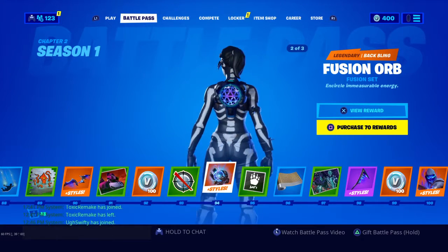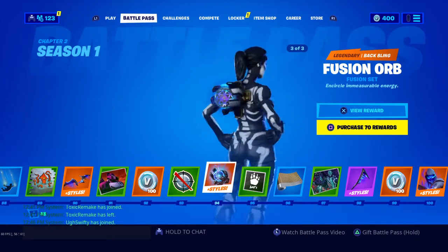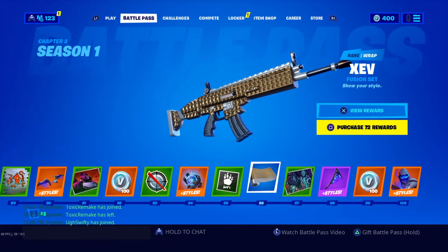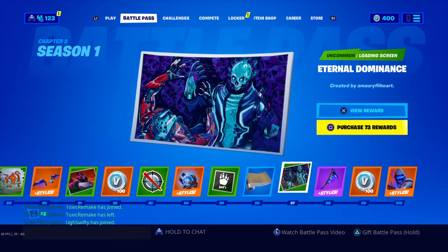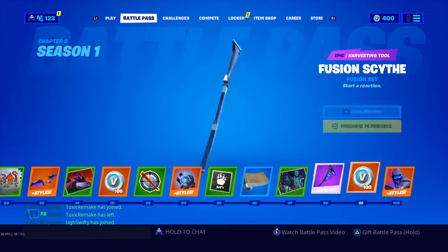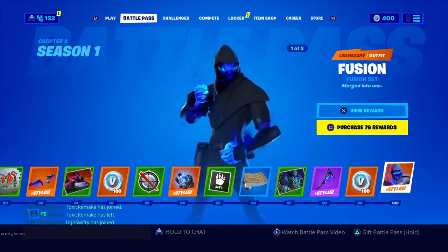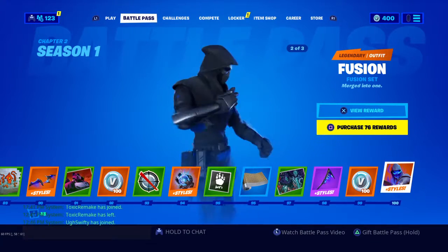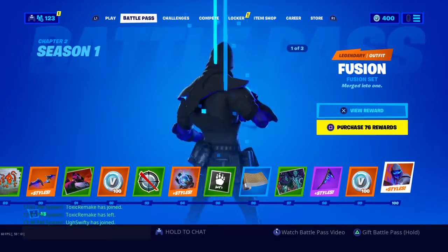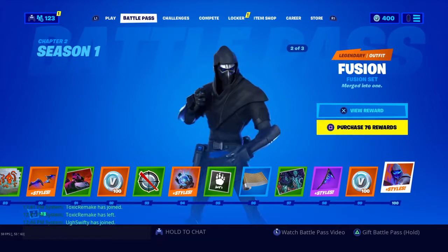Then the outside is going to be white, then banner icon. This is pretty cool. V-bucks, and look at him — look at him. This is the final skin that you'll get in the battle pass. Not clickbait guys, not clickbait.